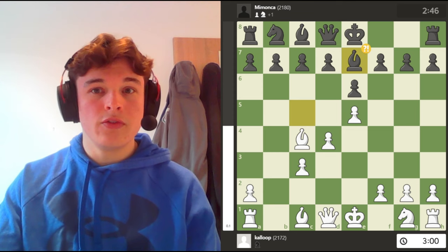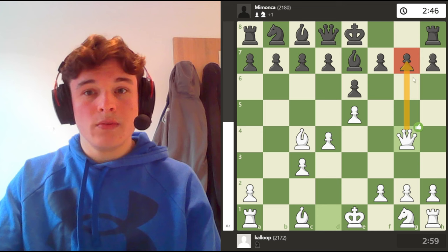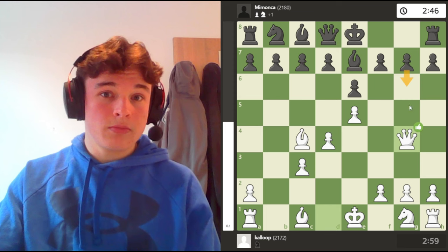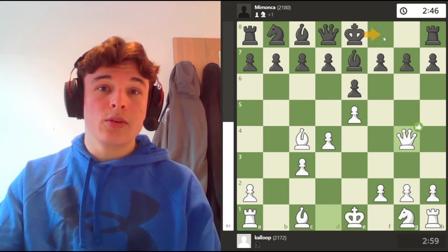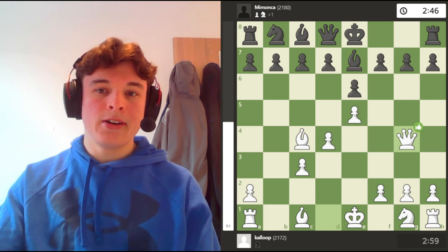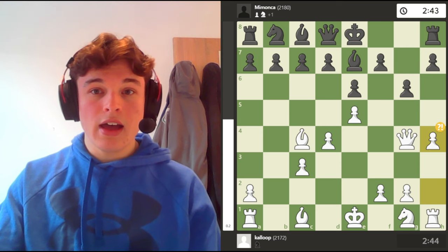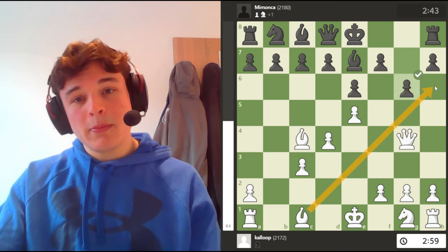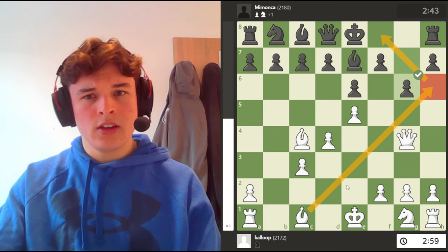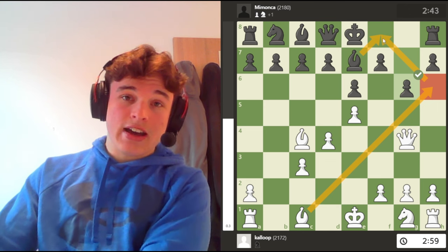Bishop e7 is what everyone plays. After queen g4, black has three options: go g6 to stop the attack, king f8 to defend the pawn, or bishop f8 to defend the pawn. In this game my opponent chooses g6, I go h4. You can play bishop h6 to stop black from castling, but not only can black play bishop f8 to try and challenge that and trade the bishops off...